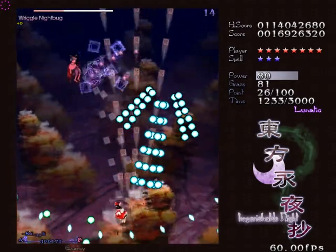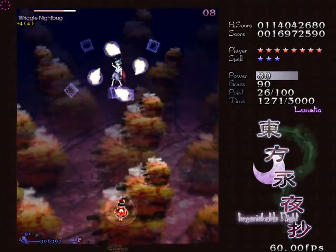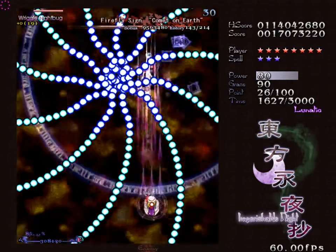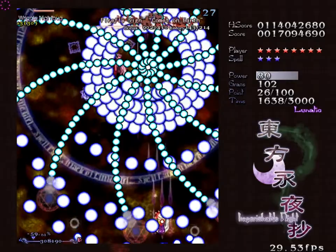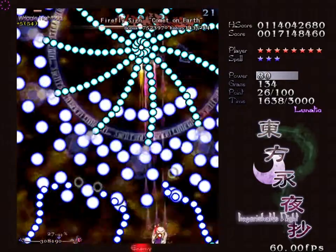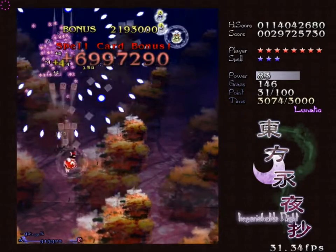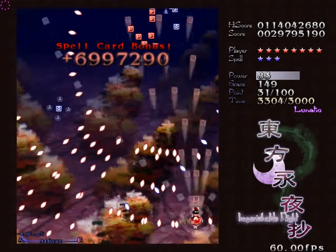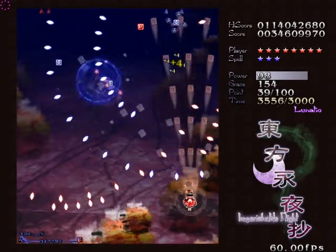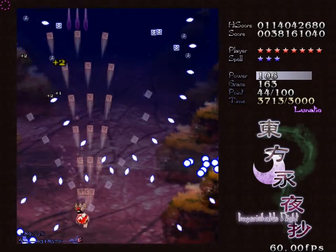So here we have the mid-boss. Her name is Riggle Nightbug and she is a firefly slash lightning bug. She's not that bad — she's just a stage 1 boss. Her mid-boss spell card is a little bit tricky because those smaller round bullets move in really strange ways. But if you just kind of position yourself between those where you should be pretty safe from them, then you can focus on looking ahead for holes in the larger bullets that she sends out. If you can get the feel for it, it's not that bad.